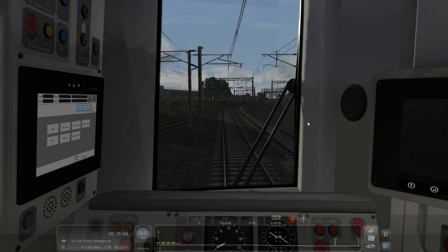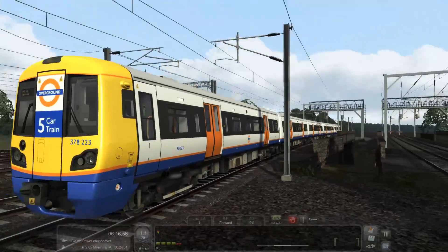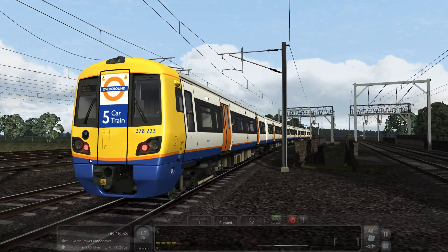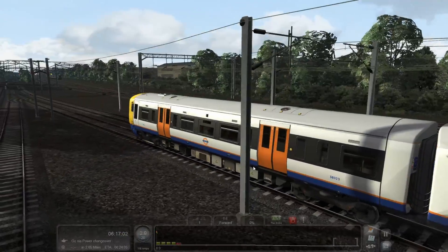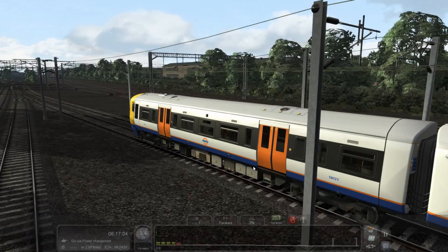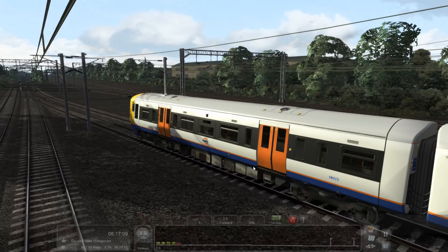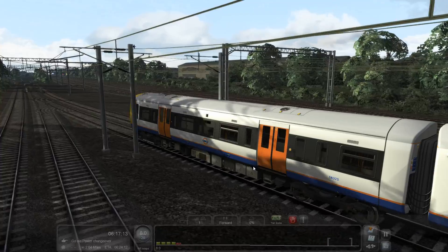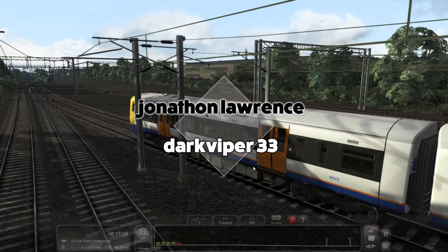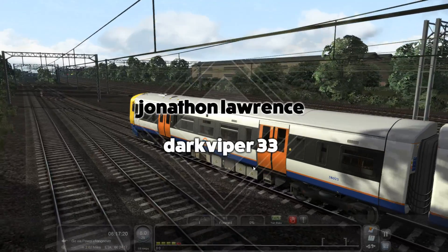Some 350s, I like that. Anyway, let's get going. So today we're going to check out the section between Willesden Junction and Clapham Junction, as we almost kind of shunt and shuttle the train to Clapham Junction to start our service. The shoutouts, by the way, go to Jonathan Lawrence and DarkViper33 — links down below.